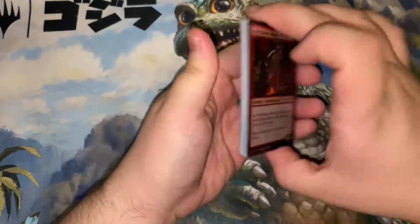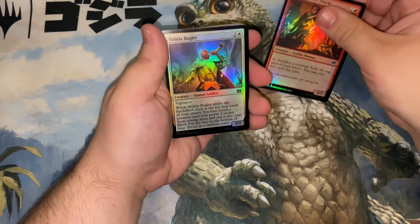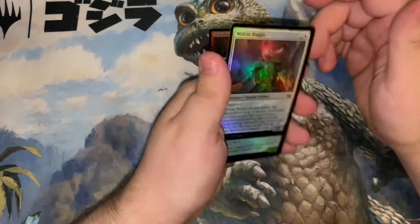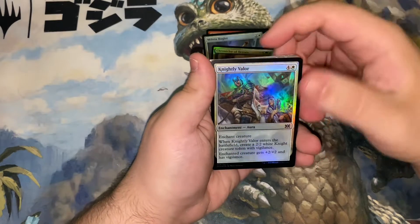A nice foil vampire token to start us off. We have a Dark Dweller Oracle, a foil Militia Bugler — I like the rainbow of the flash hitting it — Chronicler of Heroes, and Knightly Valor.